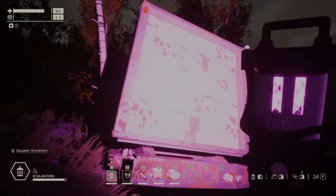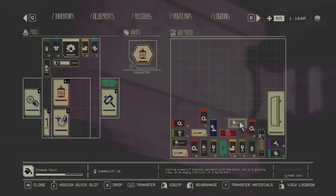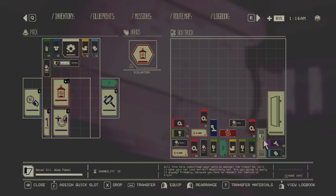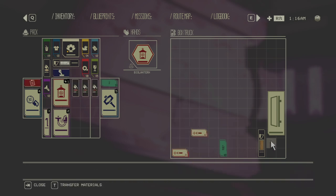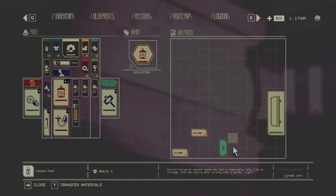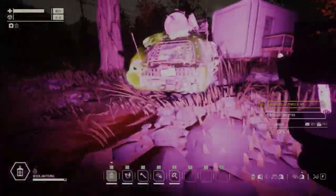You want to loot these trucks always. Look how much is here — paint again, decals. This is the only way you can unlock unlockables. You can find car parts here too, like this energy piece. You always want to go and loot trucks.